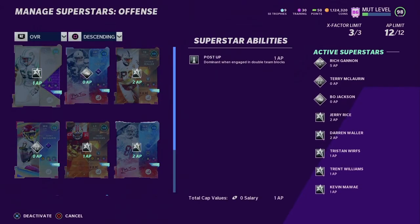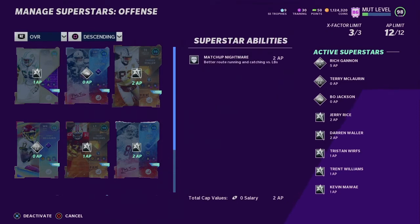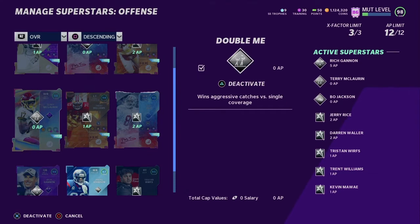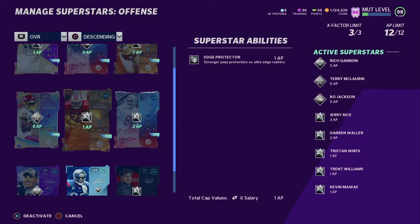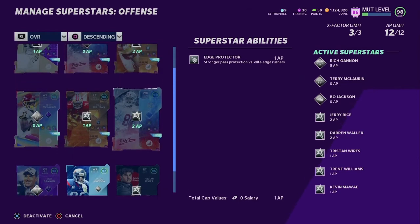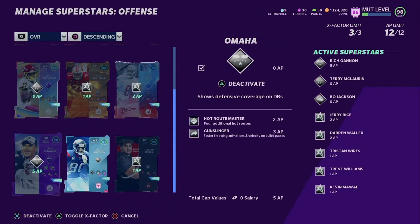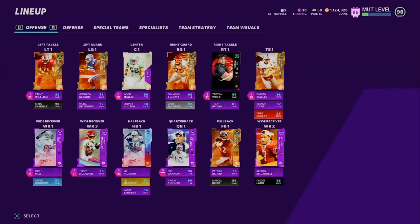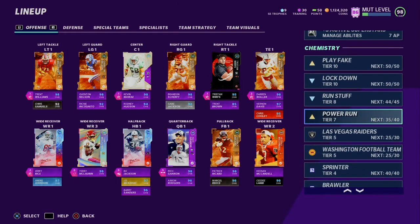The abilities haven't changed much. Post Up on Kevin Mawae, Freight Train on Bo Jackson, Mash Out Nightmare on Darren Waller, Terry McCorn has Double Me, Edge Protector on Trent Williams and Tristan Wirth, Jerry Rice with Route Technician, and Omaha, Heart and Soul, Gunslinger all on Rich Gannon. I am still using Play Fake and Power Run.